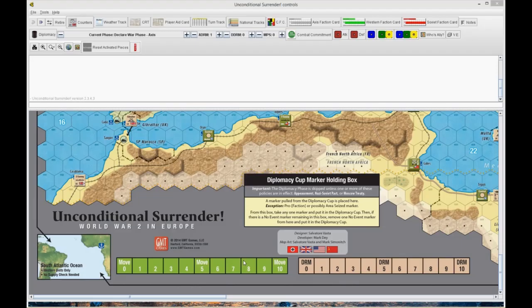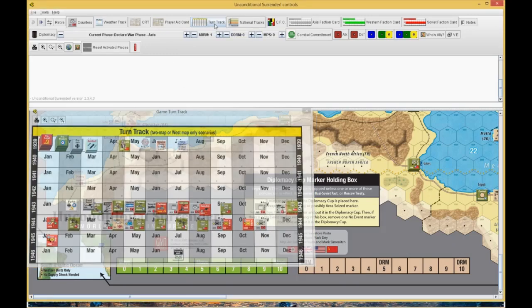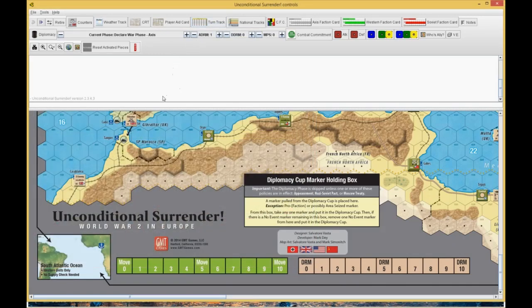Welcome back, everybody. Conditional Surrender in Europe, a game designed by Salvatore Vasta and published by GMT Games. This is the East First series of recordings. We are getting ready to go into February of 1943, and away we will go.